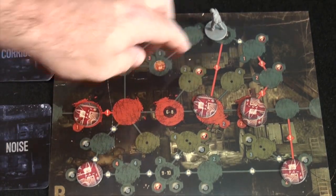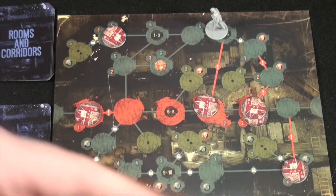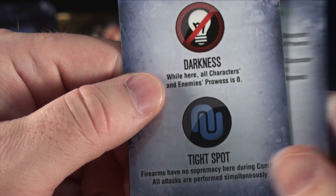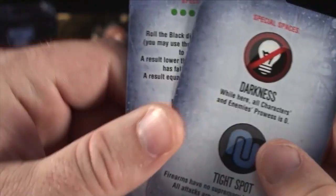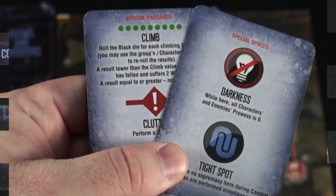Now if you look here, you'll see this line has a red exclamation point. You'll see some with lock symbols and different icons. You'll refer to your special card, which will tell you things like: clutter — perform a noise test; you're cut off — when fleeing from combat you cannot use this passage; darkness — all characters and enemies' prowess is zero; tight spot — characters have no supremacy here during combat, all attacks are performed simultaneously. These are reference cards that tell you how to navigate these passages.